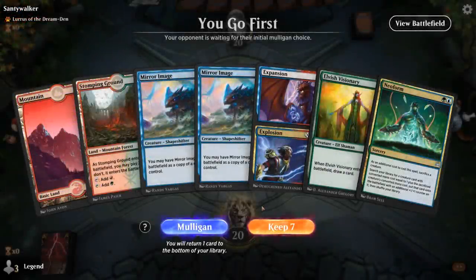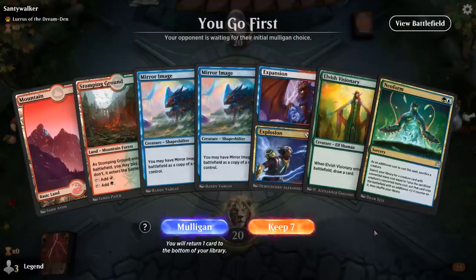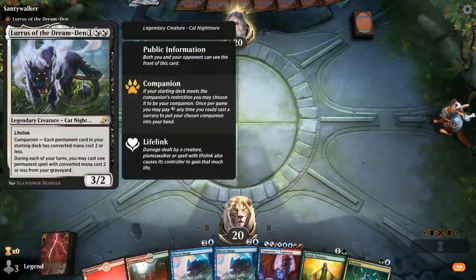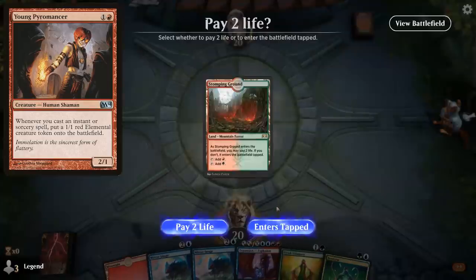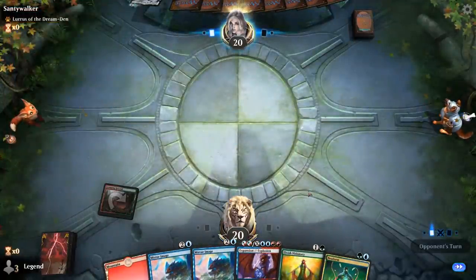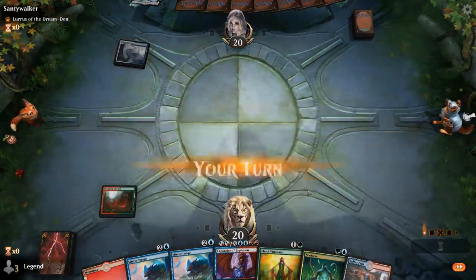We're on the play with Visionary, Neoform, and Expansion — just missing a couple of lands. Facing Lures of the Dream Den, I think we prefer the Spirit Dancer deck over the Pyromancer deck, which typically has more disruption for our combo. It's blue-white, so they're the Aura deck — that's good for us.